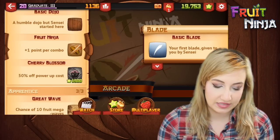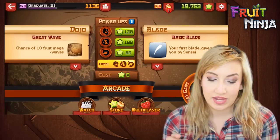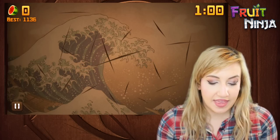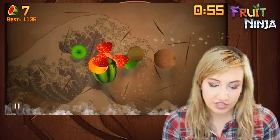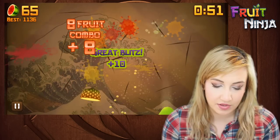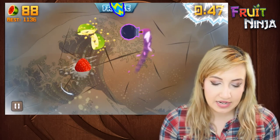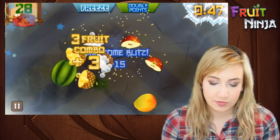If you're good at consistently getting combos that might be a good dojo for you, but let's look at another one. Next up is actually my favorite dojo — the Great Wave dojo. It gives you a chance of ten-fruit mega waves, and when they say chance they mean it happens multiple times per game. That's how I get huge combos because I'm not really good at getting more than three-point combos otherwise. Here it goes — ten fruit up in a row! I got seven that time, and it came right back again — two great waves in a row. Seven-point combo and an eight-point combo in a row!